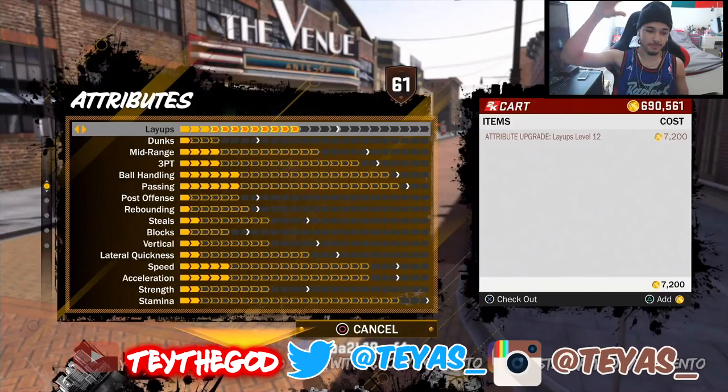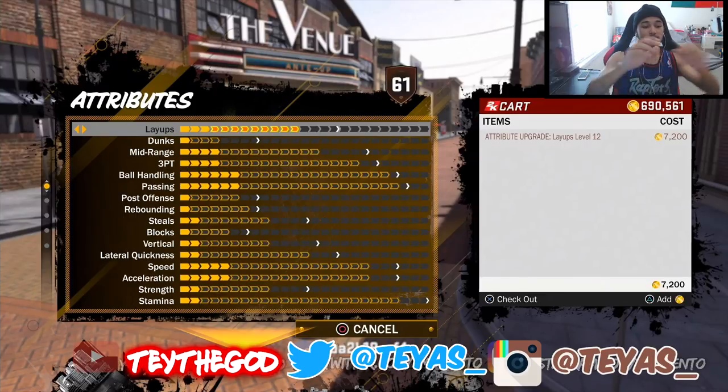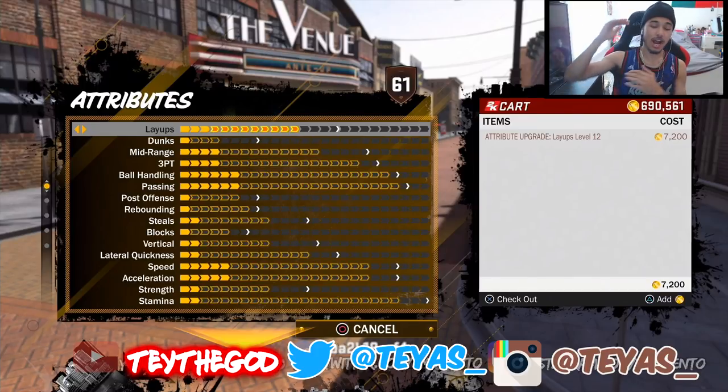What's up y'all, it's your boy Tay. In this video we're talking about how the Road to 99 works. I'm gonna show you guys how the attribute system works — some of you don't even know how that works, some don't even think you use VC to level up. We're gonna talk about the rep system, how it's completely gone and how it's changed, and we're gonna talk about unlocks at every single level — 70, 75, 80, 85, etc.